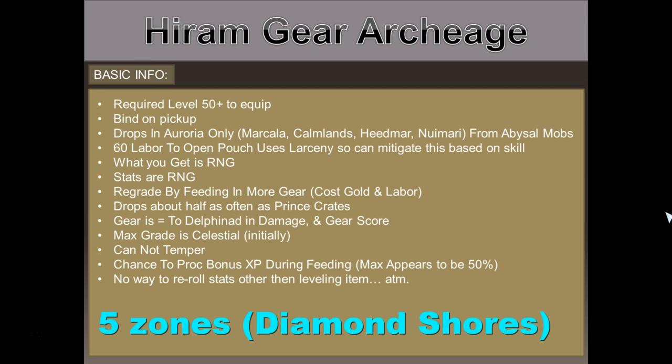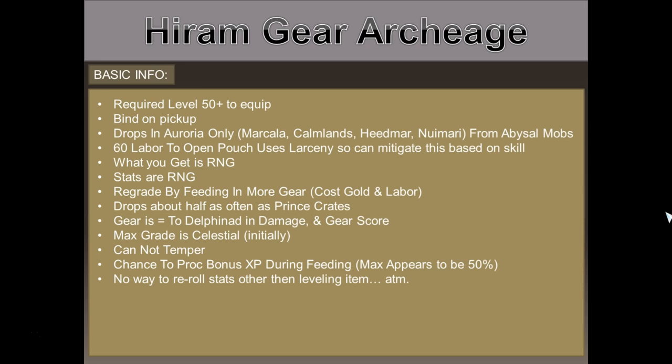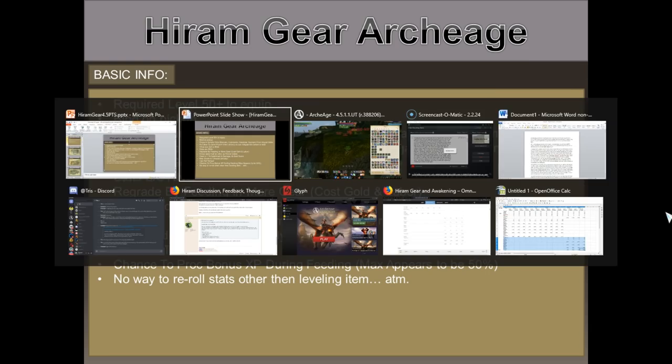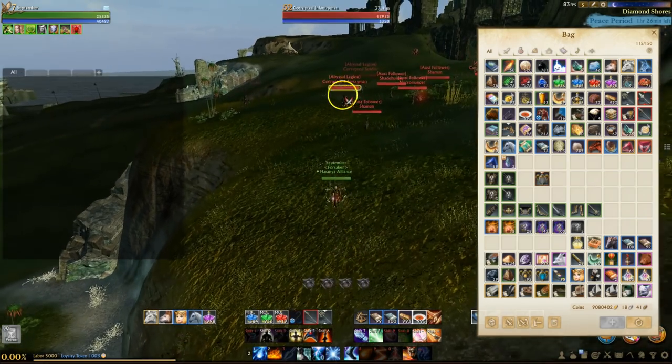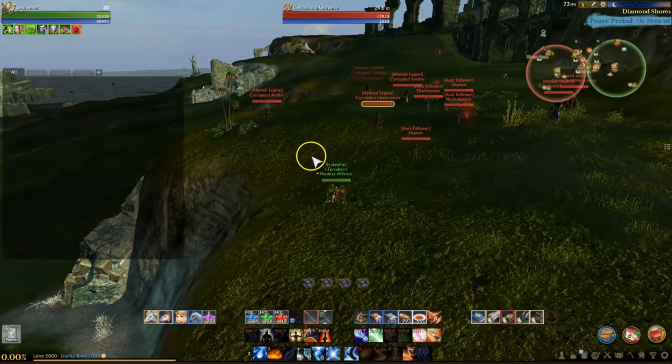As of right now, there are only four zones that spawn the mobs that drop this gear. They're actually pretty easy to spot because they're tagged with what almost looks like a guild tag on the mob nameplate, and it says 'Abyssal Legion' right in their nameplate, so it's pretty easy to spot.